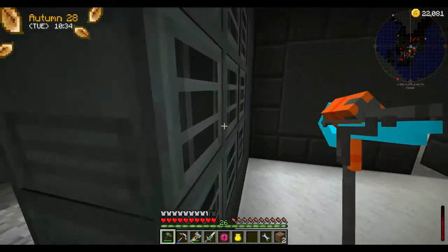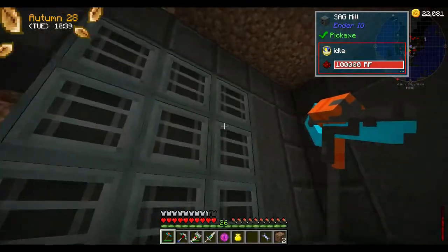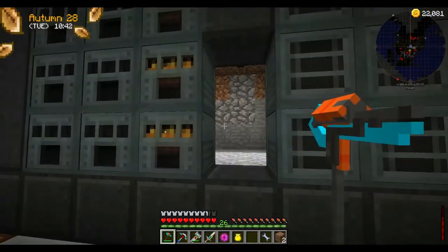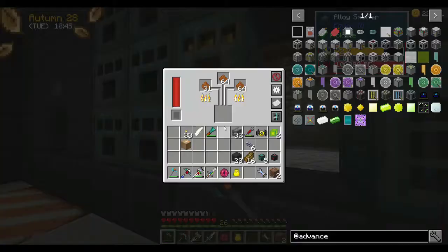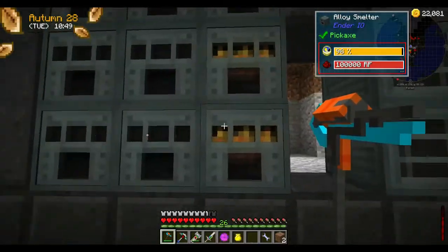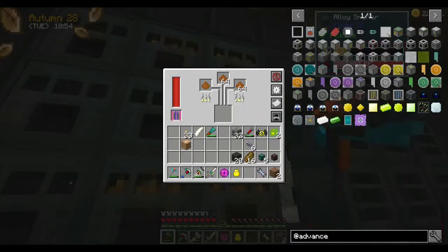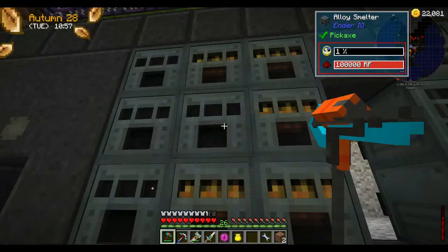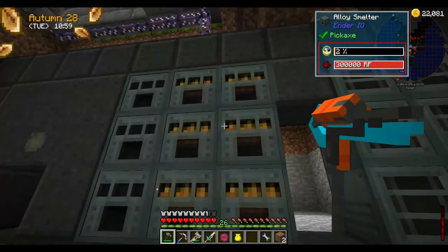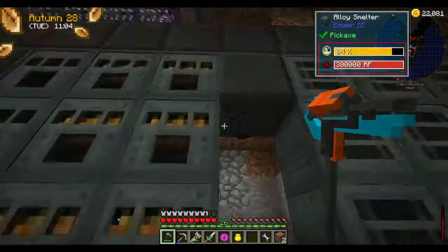I've got a filter in here to put cobblestone in, because obviously one of the byproducts of pulverizing or SAG milling your ores is cobblestone. I was ending up with a lot of cobblestone dropping into these things. I probably need to put these onto round robin too at the moment — but that's something I'll do off camera. The cobblestone was backing up the system up there, so I've just made it dump into here.